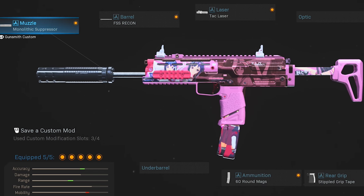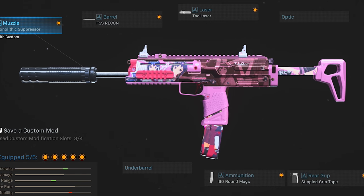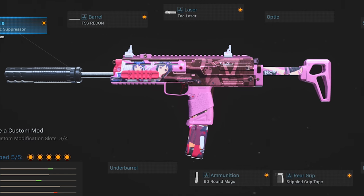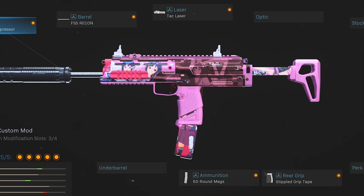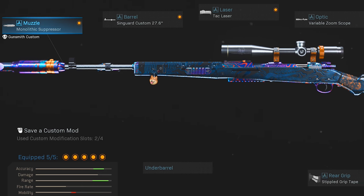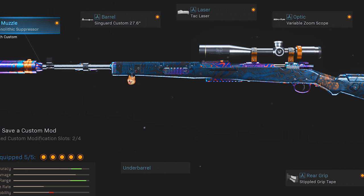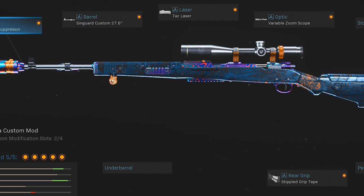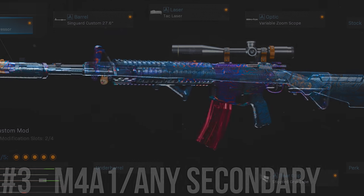On the MP7, I've got the Monolithic Suppressor, the Recon Barrel for better range and control, the Tac Laser for speed and stability, the 60-round mags, and the Stippled Grip Tape — honestly no grip attachment is needed here because the recoil is so minimal and easy to control. For the Kar98k, I've got the Monolithic Suppressor, the 27.6-inch barrel for the best range possible, the Tac Laser for the same reasons, the Variable Zoom Scope which is really just preference, and finally the Stippled Grip Tape once more.